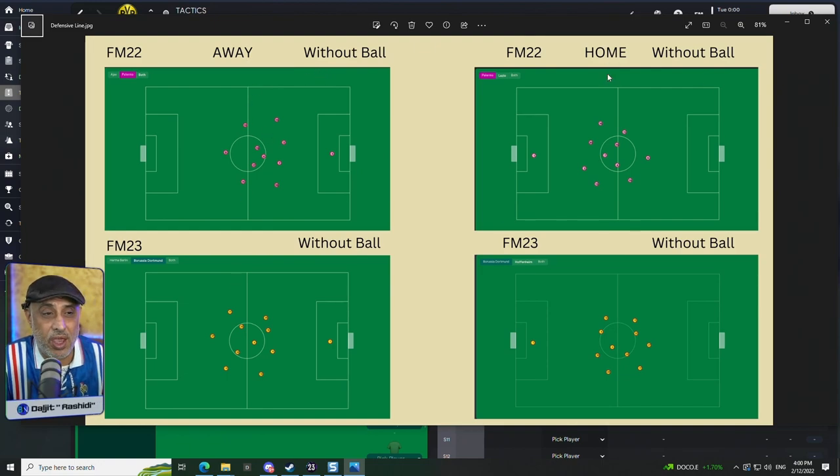Here I've got images of the defensive line away and at home. This is FM22's away defensive line — compare it to FM23's away defensive line and you will notice when we don't have the ball, the positioning in FM23 is actually higher. Look at where our midfielders are — same tactic, but the central midfielders are now in the opposition half. In FM22 all three central midfielders are in our own half; the deepest player is closer to the goal. In FM23 they're further away.